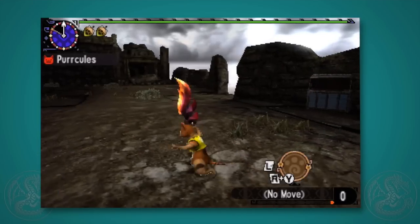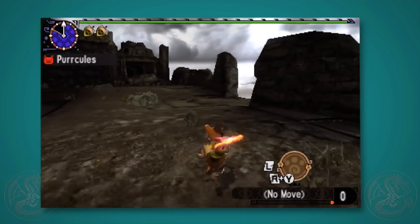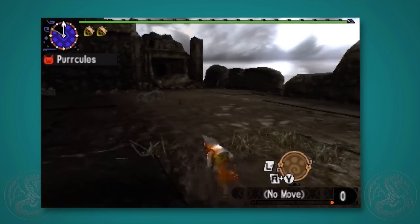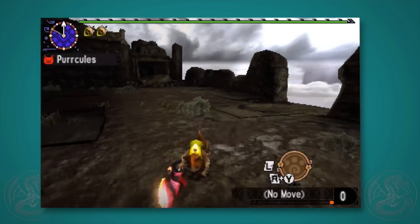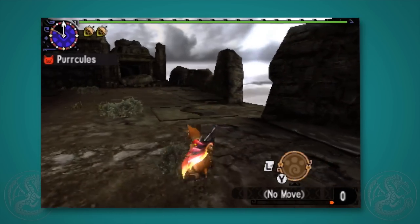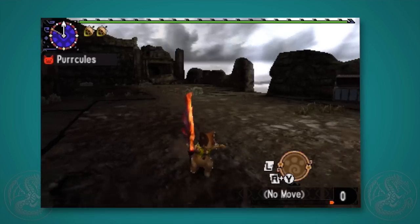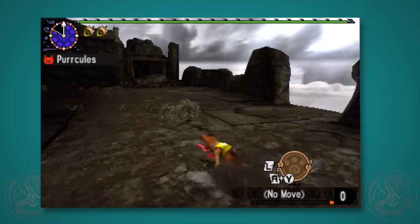One of the cool main features of the Prowler throws a lot of people off at first. This is your walking speed — it's pretty fast — but if you do an evasion after an attack, you'll go into a sprint with your weapon out. A lot of people do an attack, quick evade, and then wonder why their cat is running. That's part of the feature of the weapon. So if you need to chase something down, do an attack first, evade out of it, or just do an evade, and you'll go into a run.